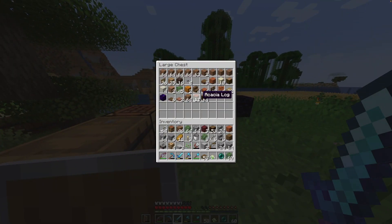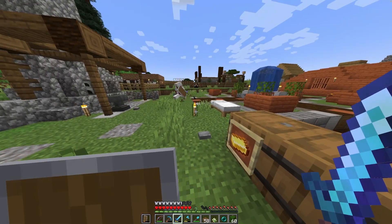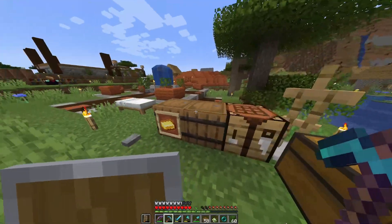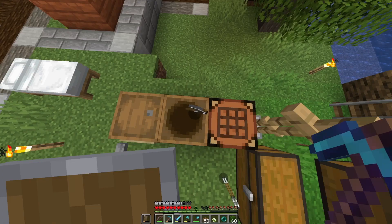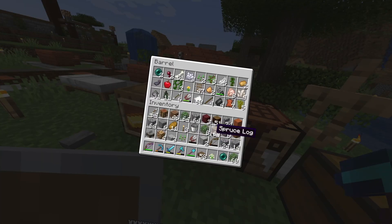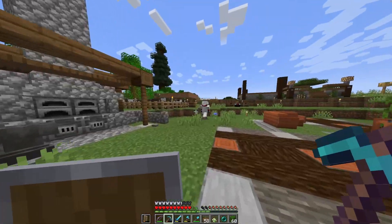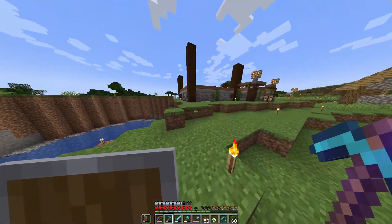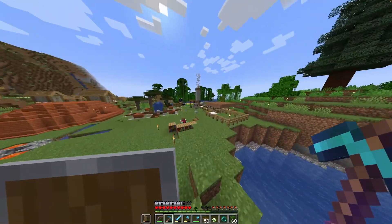I have another stack of spruce logs, but I'm probably going to need those. How can I fix up my pickaxe — do I need to use an anvil? Yeah, I need the diamonds. Either more diamonds or another diamond pickaxe. If it's efficiency two plus efficiency two, it'll go up to efficiency three, but if it's efficiency two and efficiency one, it won't do anything.